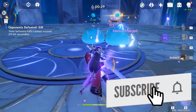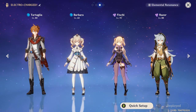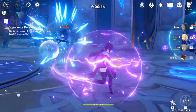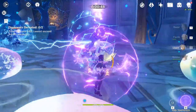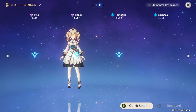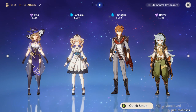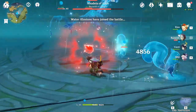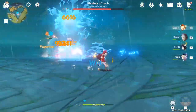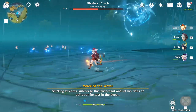Because this elemental reaction is caused together with hydro and electro characters, there were some serious team building restrictions where only one character's elemental mastery was taken into account. Even worse, triggering the reaction itself didn't work as it should and had more bugs in it. Luckily, this serious bug has been finally addressed in the 1.1 update, so now you can finally use hydro and electro characters in the same team without being restricted by this game-breaking bug.